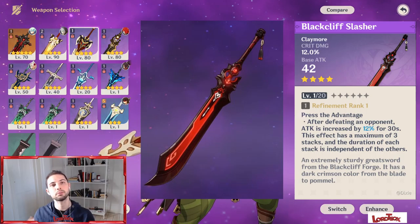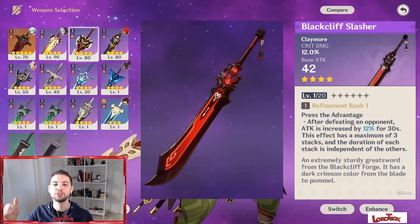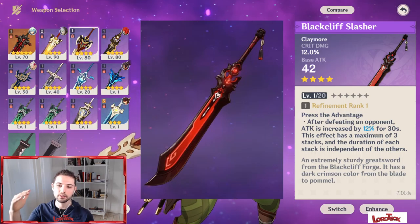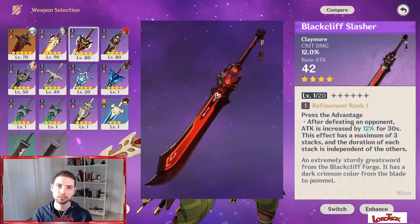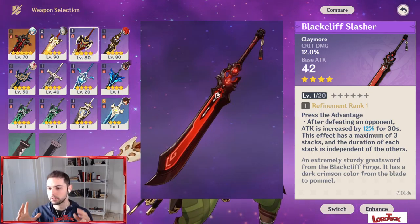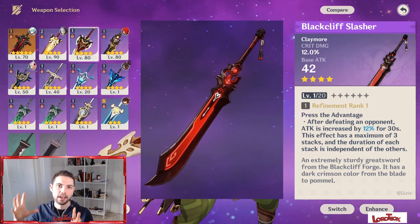The Blackcliff Slasher is pretty much the opposite of the Serpent Spine — its substat grants a huge boost on critical damage, which will oblige you to have a very good critical rate goblet to achieve the ideal 1-to-2 ratio for maximum damage. It has a very good passive talent and can be really good, but due to the substat it's not at the top of my recommendation list.